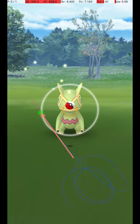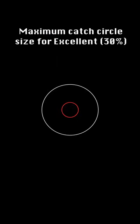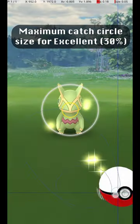Here are a couple of other examples of specific, successful throws. This graphic shows the maximum catch circle size for an excellent throw, where the catch circle is 30% of the diameter of the grey circle.